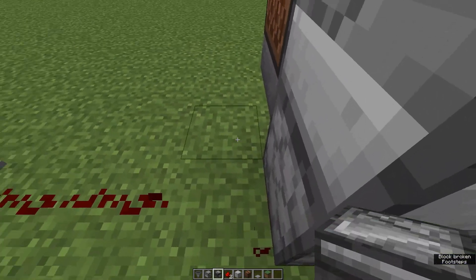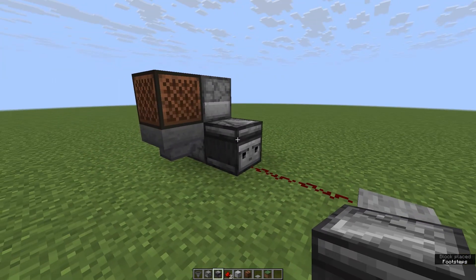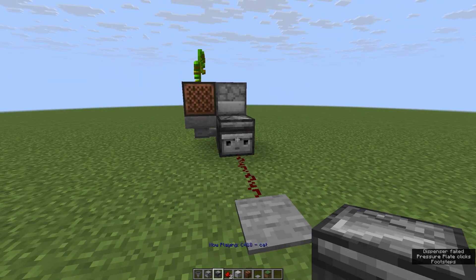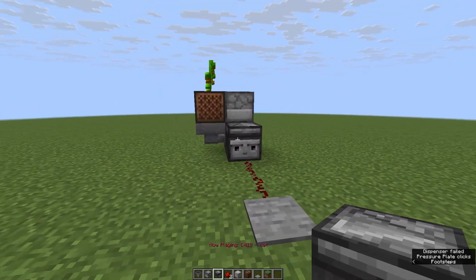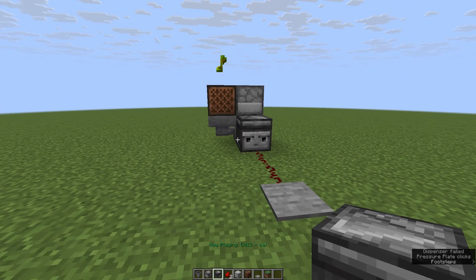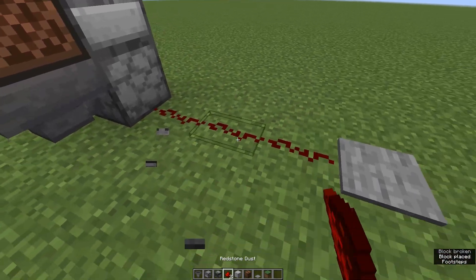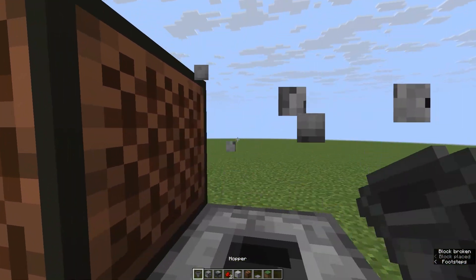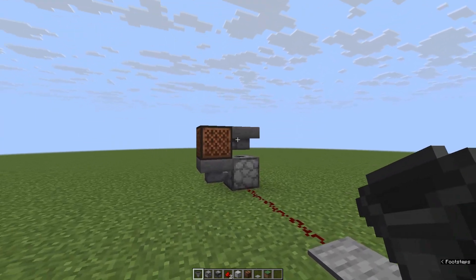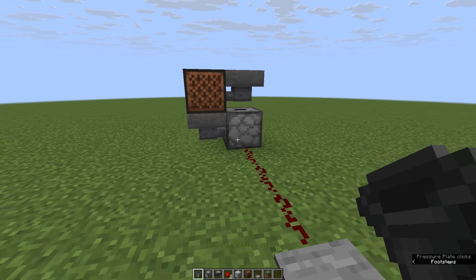A way to fix this is to put an observer here, because the observer will send two pulses for the redstone turning on and off. Then every time you step on the pressure plate, it'll trigger. The other way to fix this is to have redstone run right into that and replace the dropper with a hopper. That also works every time you push the button.